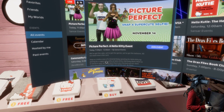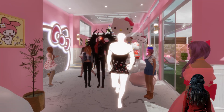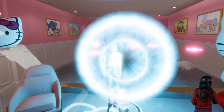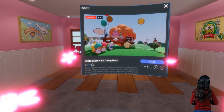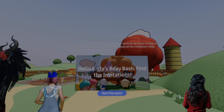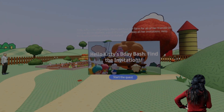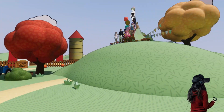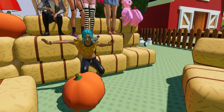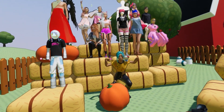The event is called 'Picture Perfect: A Hello Kitty Event.' We've got the cake, the games, the balloons — help create a one-of-a-kind birthday greeting for Hello Kitty by joining for a super cute selfie at Hello Kitty's Birthday Bash. Meet in world with your birthday best. Yesterday this door was closed, but now we can go into this new world — Hello Kitty's Birthday Bash!